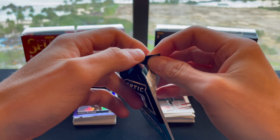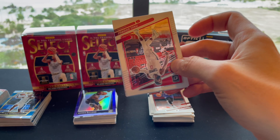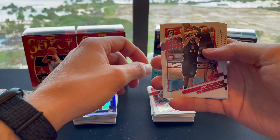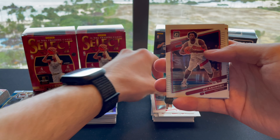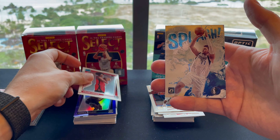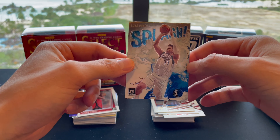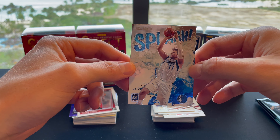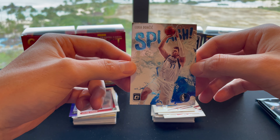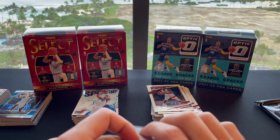Halfway point on the last box — three more packs left. Pack four: Paul George, Ivica Zubac, OG Anunoby, rookie Jalen Green, and a Splash Luka Doncic. That is nice — that is a good pull. That is beautiful. We will take it — definitely going to sleeve that one.